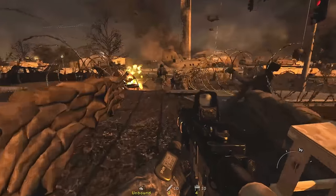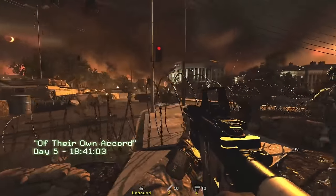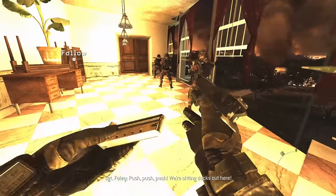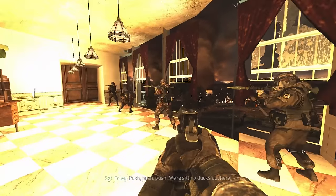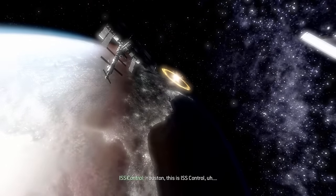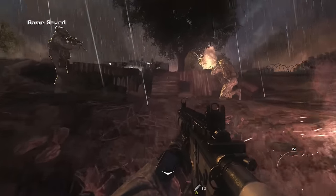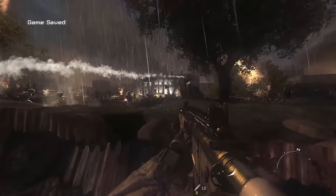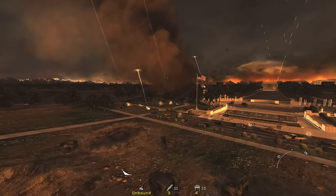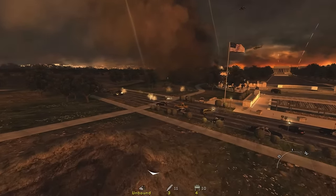Hello everyone, and welcome to the Battle of Washington DC. Today in Outside, we're taking a look at some of the most epic missions from the Modern Warfare 2 campaign, where we defend the Washington Monument, watch an EMP go off, and then retake the White House after a Russian invasion. This battle spans over three missions, and using a little bit of noclip, we can take a look at them from a different perspective.